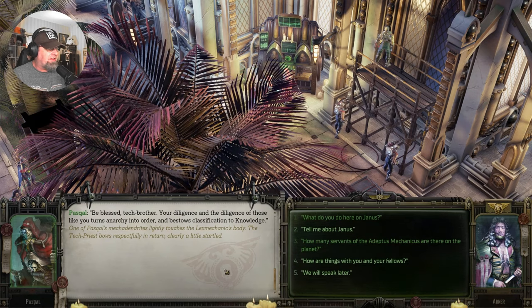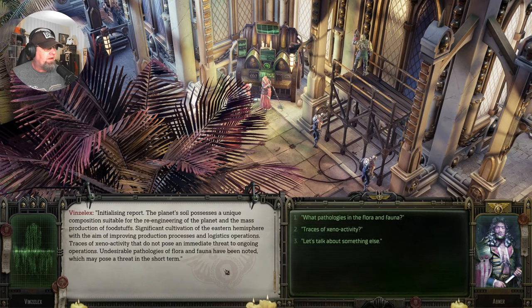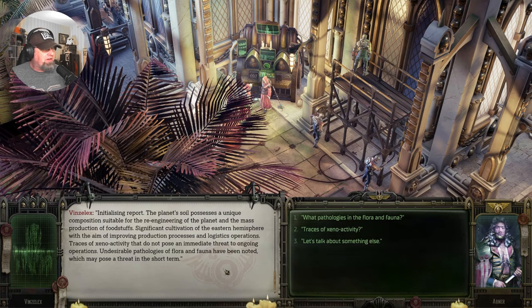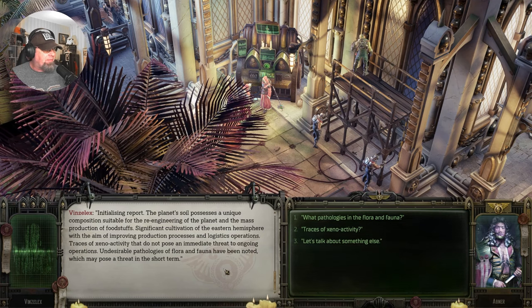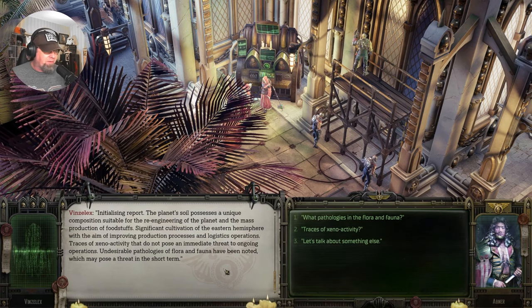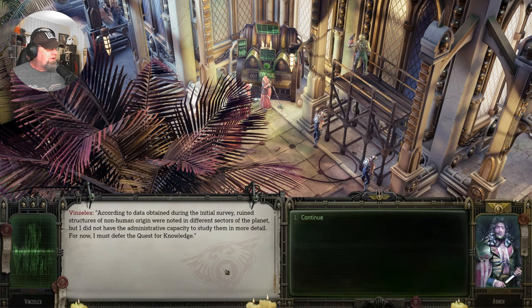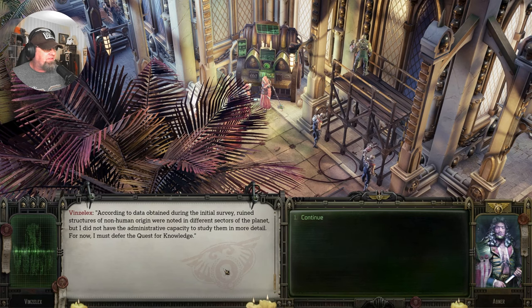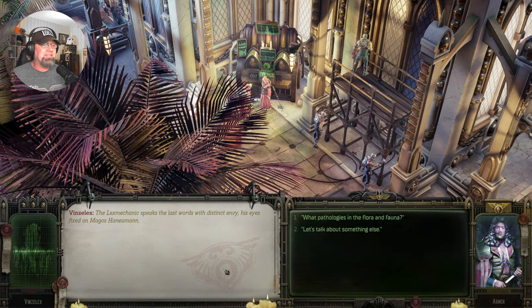'Tell me about Janus.' 'The planet's soil possesses unique composition suitable for the re-engineering of the planet and mass production of foodstuffs. Traces of xeno-activity that do not pose an immediate threat to ongoing operations. Undesirable pathologies of flora and fauna have been noted, which may pose a threat in the short term.' Ruined structures of non-human origin were noted in different sectors of the planet, but he did not have the administrative capacity to study them. Lex Mechanic speaks the last words with distinct envy, his eyes fixed on Magus Hanneman.